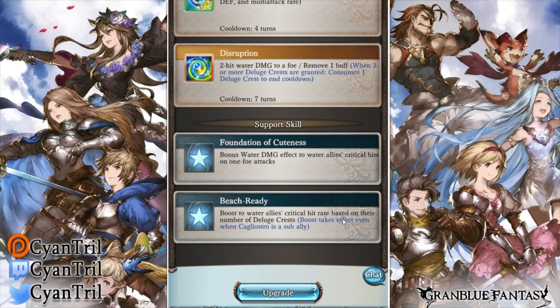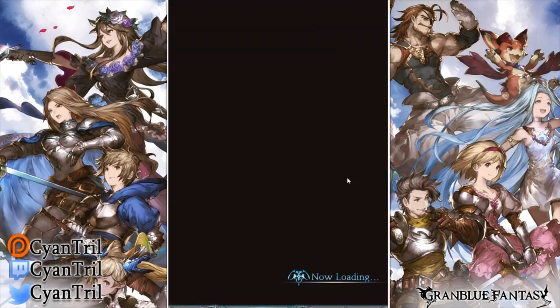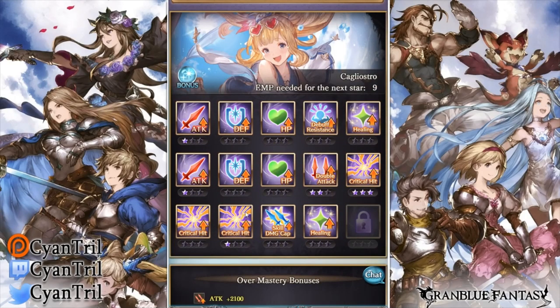I can't believe they created a monster of a character like this right before Guild Wars. Her EMPs are actually not that bad either — pretty decent. Depending on your pool, you want to stack her with crit. Her base damage is not that high because you don't have inherent buffs, but her skill two is a buff — if you feel her damage is too low, use skill two on herself. And definitely increase her critical hit rate if your grid isn't 100% crit.